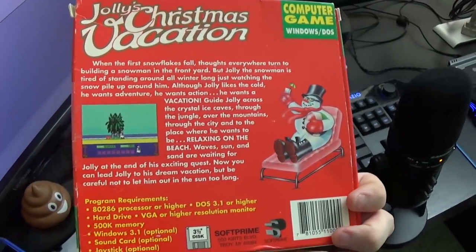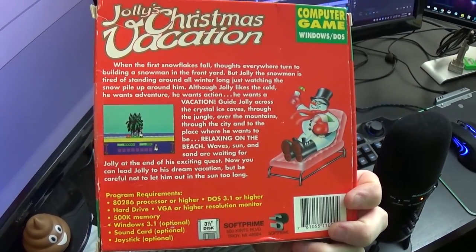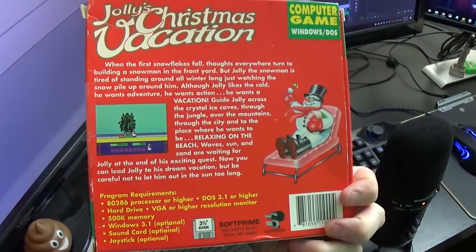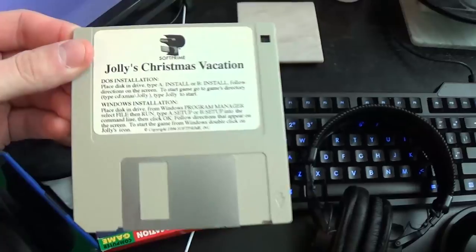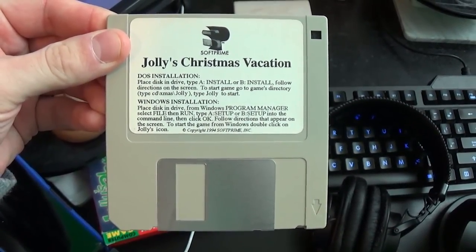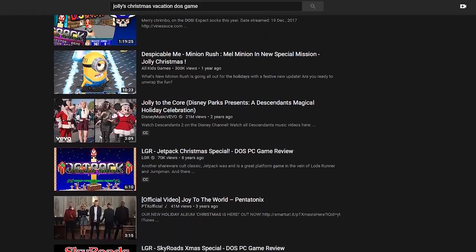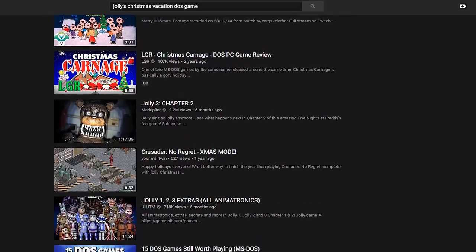Today I'm looking at a very obscure little DOS platformer called Jolly's Christmas Vacation by Softprime. Inside the thin square-shaped box is a single 3.5 inch floppy disk. This game is apparently very rare to come by — there are absolutely no videos uploaded about it on YouTube, so this is the first.